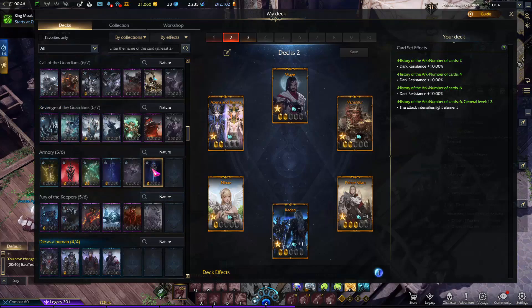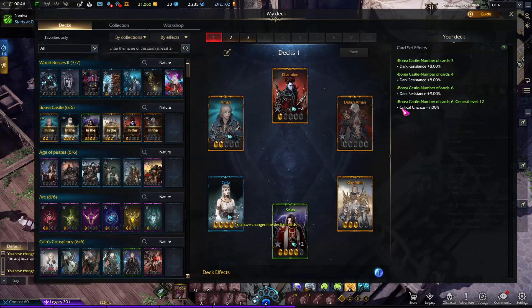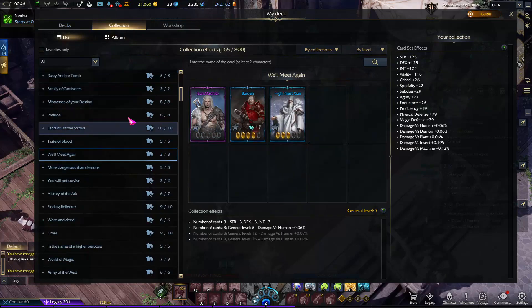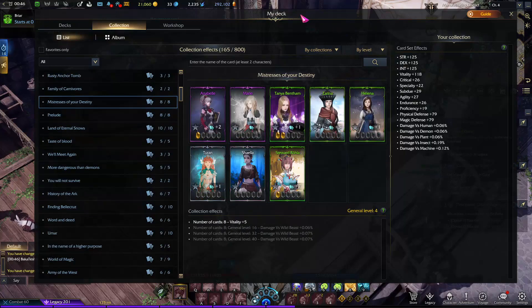Cards are really important in general because of the bonuses you get. For example, this one gives you critical chance plus 7%. In the collection, you only need one card of each type. If you get that one card, you will get a collection effect — like I have STR plus 125, Crit 26, Speciality, and so on. These in general increase your stats.